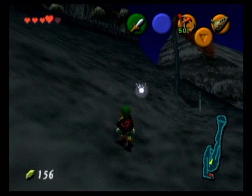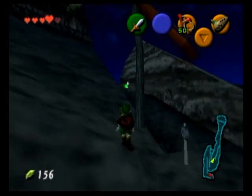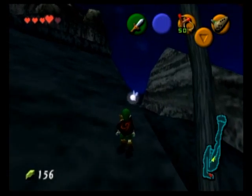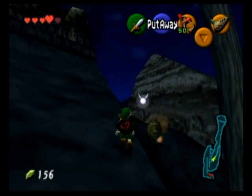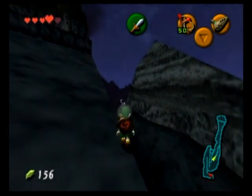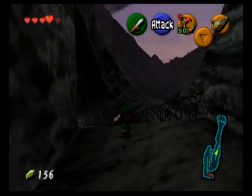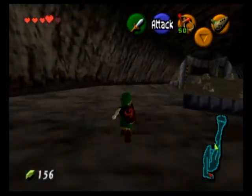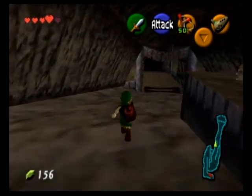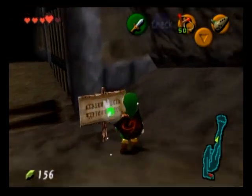The programmers did a pretty crappy move right here. As you go down towards Goron City, there is a Goron that rolls, and if he bumps into you he'll actually damage you and can knock you off the trail back to the bottom. That's a real bad move, Nintendo. Just stand over to the side and let them roll down.